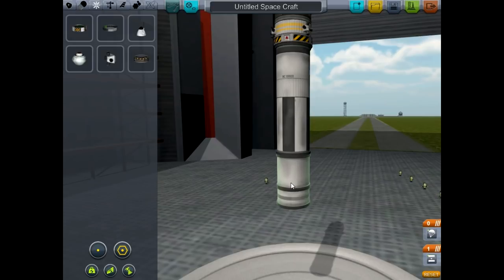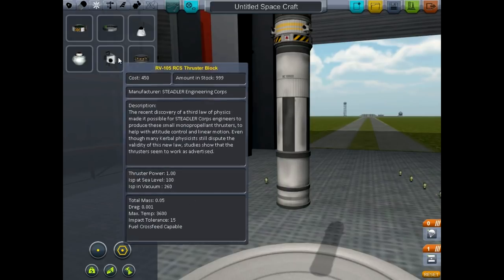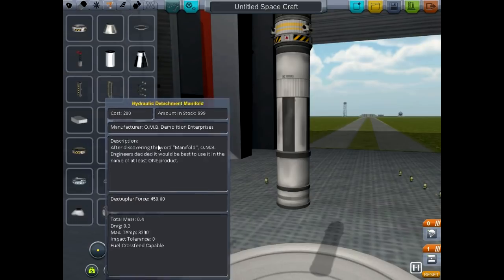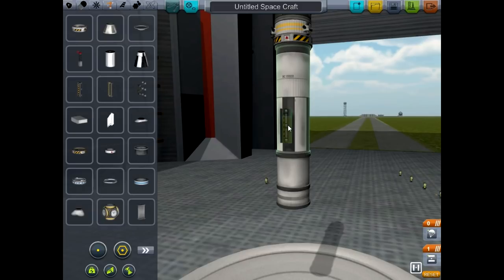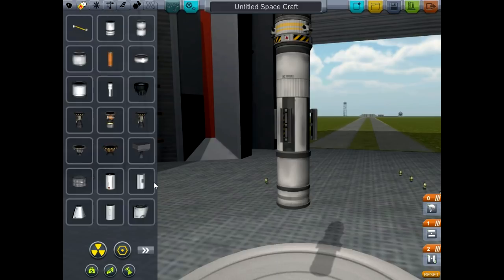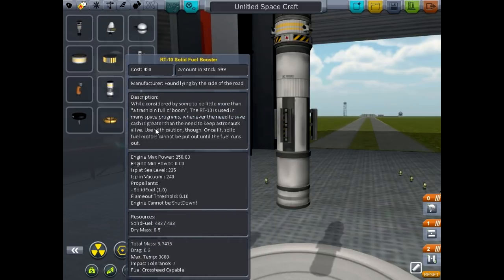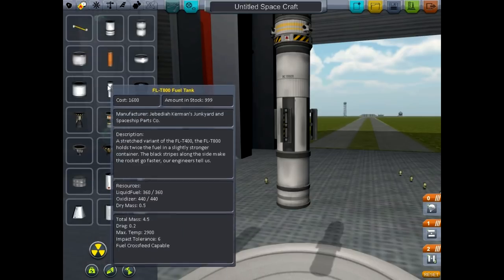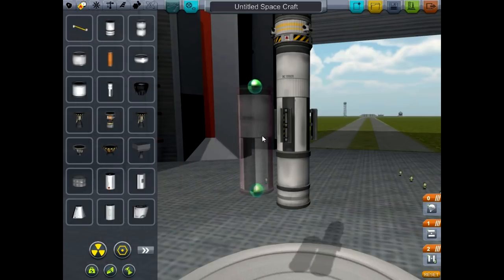I like to role play in these games and really put myself in a situation. So I can justify using liquid fuel for the center main engine. But I'm going to add some radial engines, so we get a radial decoupler — let's do this three times.